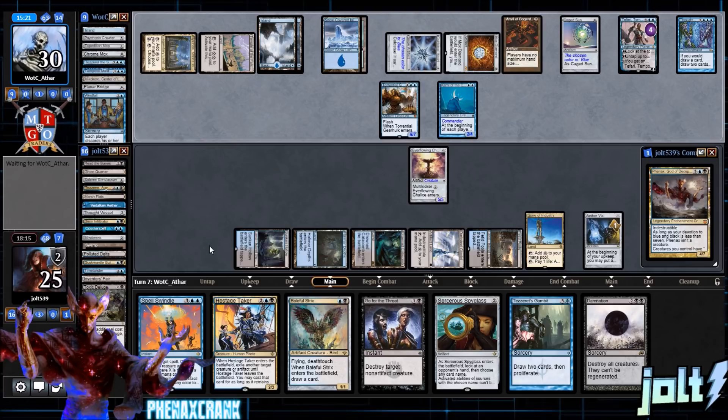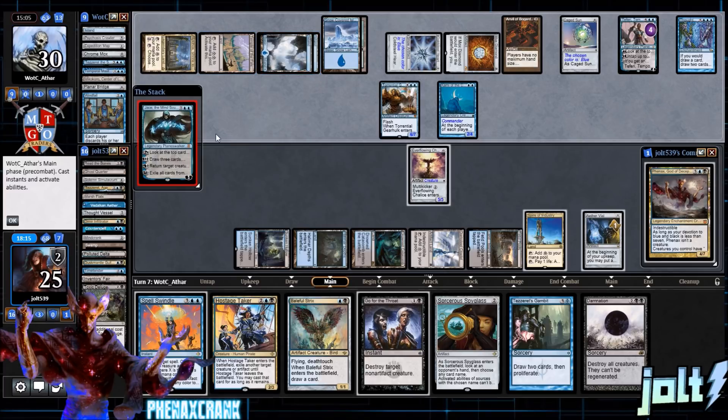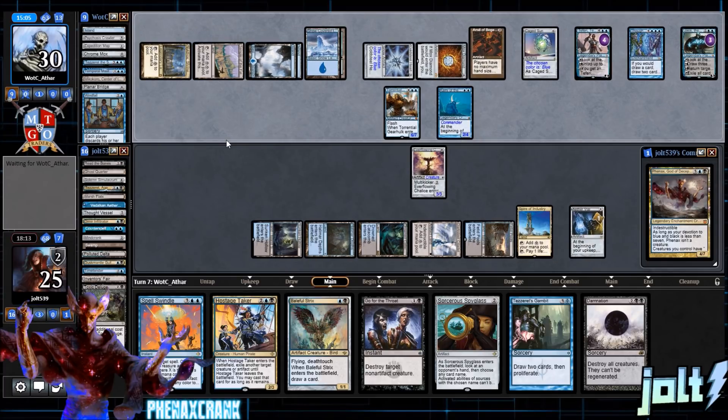Opponent has Spell Swindle, Hostage Taker, Damnation if we need it, Baleful Strix. Unfortunately we missed out on countering Time Twister earlier. Opponent then plays Jace the Mind Sculptor — okay, go for that.